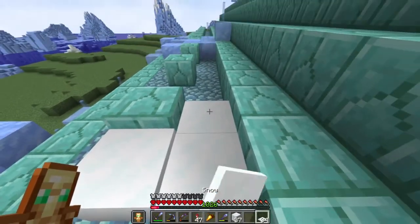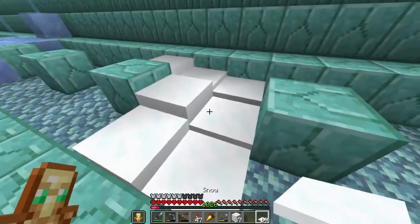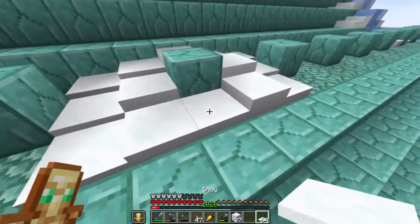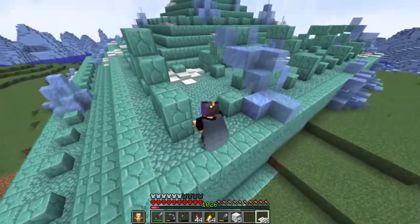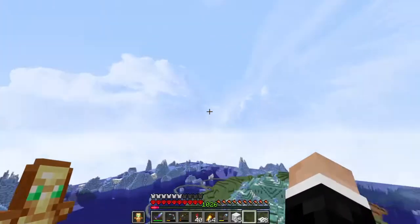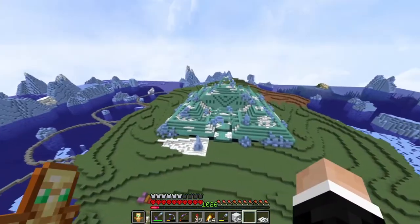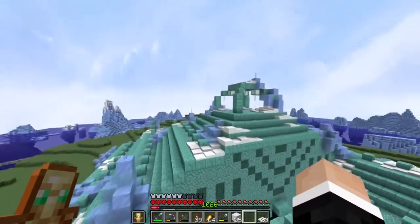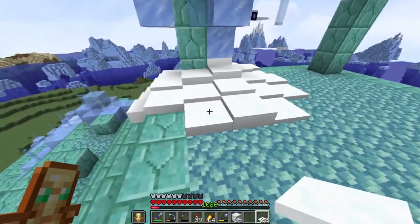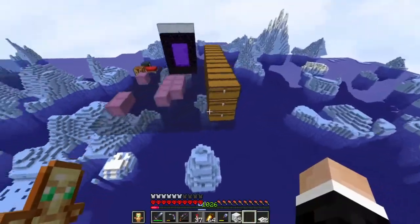I wonder how powdered snow is going to affect this project. I haven't looked too much into it — I just know that it causes freezing damage. Maybe we could put powdered snow around the area, it just depends how dangerous it is. Almost finished up here — actually I think I'm just entirely finished. Let's see the finished product. Yeah, I think I like that. Honestly, I think there might be a little too much snow — too many snow layers — but overall it looks kind of nice. Let's get it from different angles. Yes, I think I like this. One thing left to do — turn on shaders.